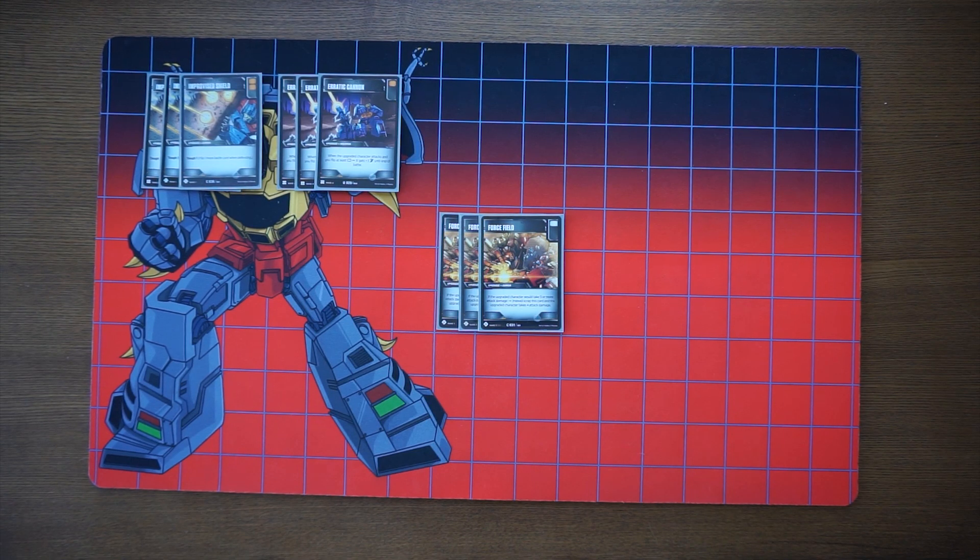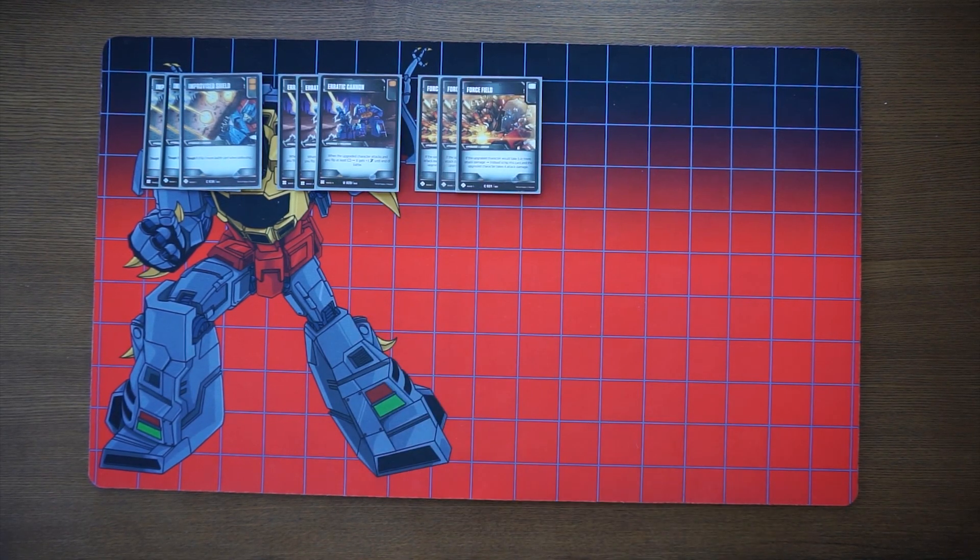Force Field is a white battle icon, flipping two more on attack and two more on defense. It's an armor that says if the upgraded character would take five or more attack damage, instead scrap this card and the character only takes four damage. This is a great way to make sure our characters don't get one-shot. Some of our component characters have low health pools, which is why blue has traditionally been the go-to approach. Force Field ensures our characters only take four and forces our opponent to spend a second attack.